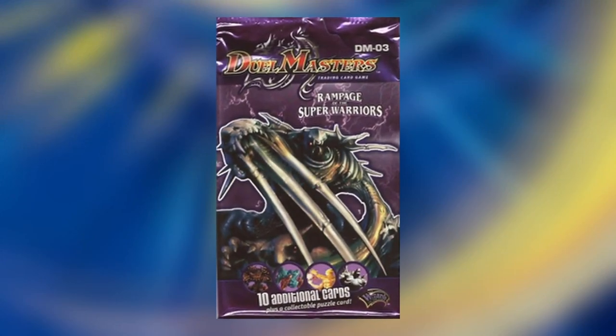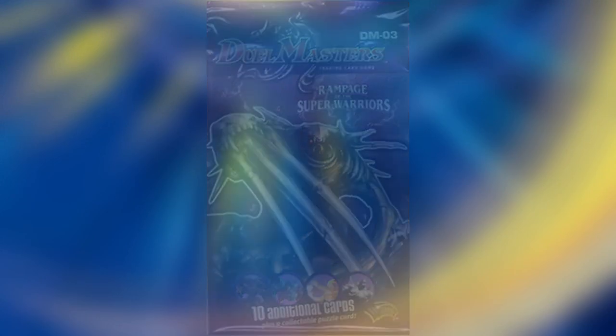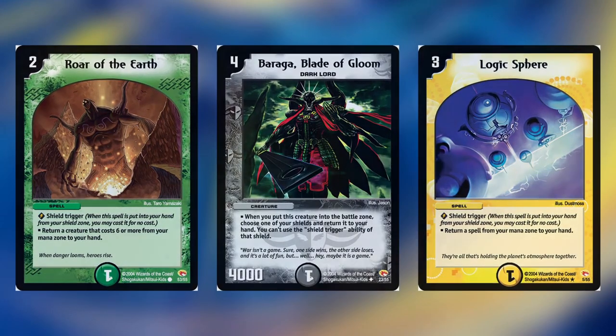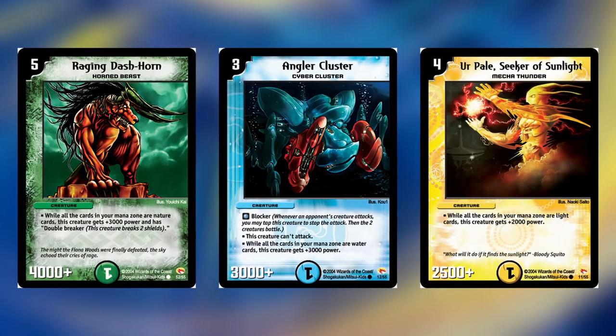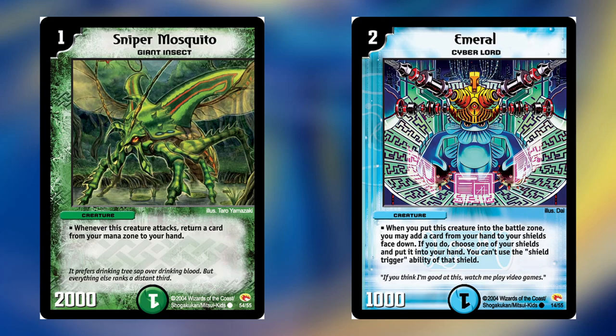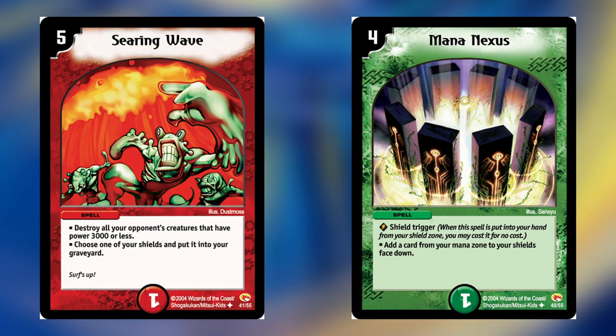Rampage of the Super Warriors was released in August 2004. This set focused on cards that manipulate the mana and shield zones, as well as cards that benefit from playing a deck containing cards of just one civilization. Notable cards in this set include Sniper Mosquito, Emeril, Searing Wave, and Mana Nexus.